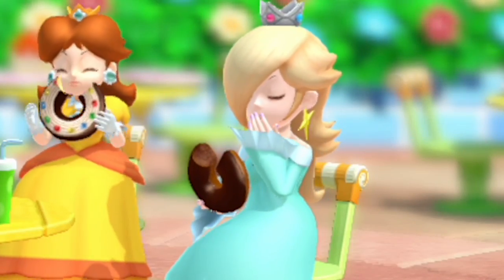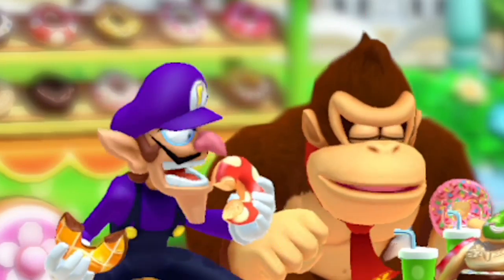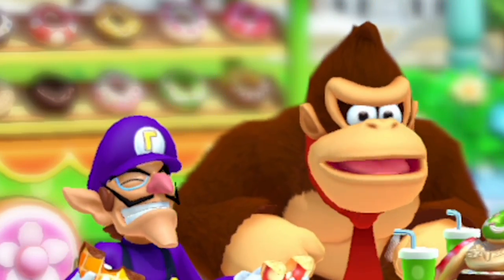The crew takes a break from eternal rage in order to sit back, relax, and eat some donuts. I love how Rosalina is all 'oh dear, I must not leave any crumbs,' meanwhile Waluigi is double dunking it, and DK's just eating him home. It's adorable.